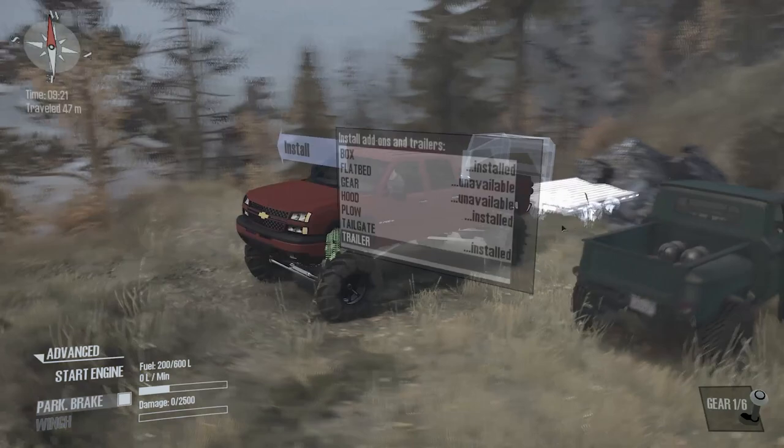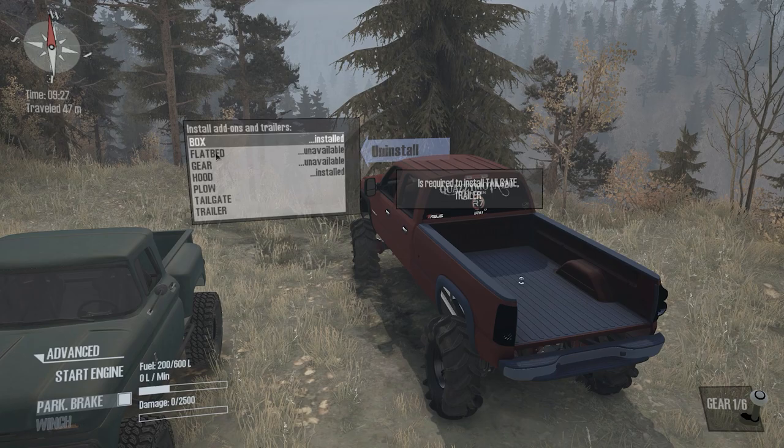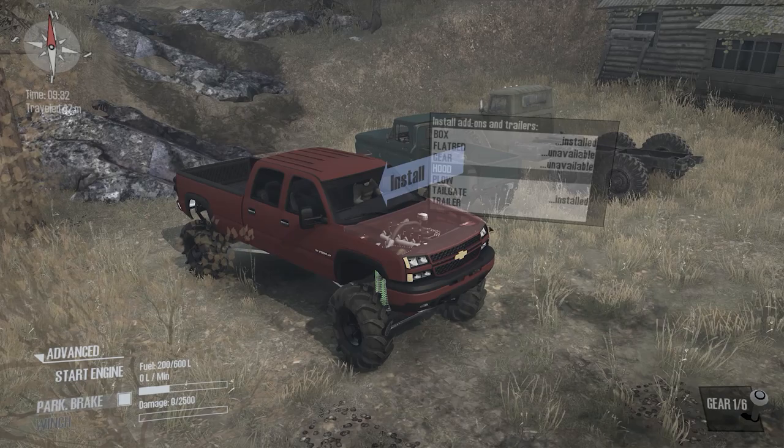You have a bunch of options here. We can install a flatbed trailer — don't really need that. The box is installed right now but you can take it off, which gives you just the frame. There's a lot of things you can do with that. You'll have to do the tailgate again. You can take the hood off, so if you want to go into some water, you can just uninstall that and check out the detail on that actual engine — pretty darn cool.